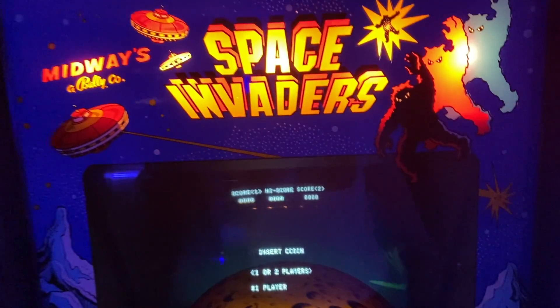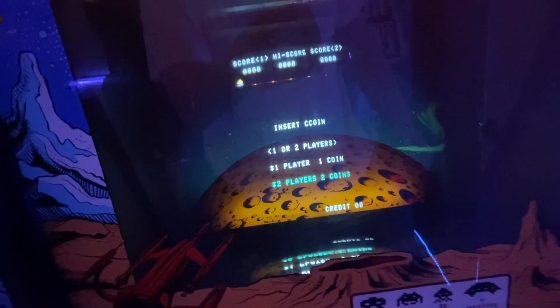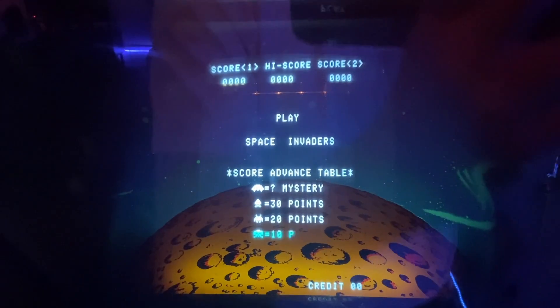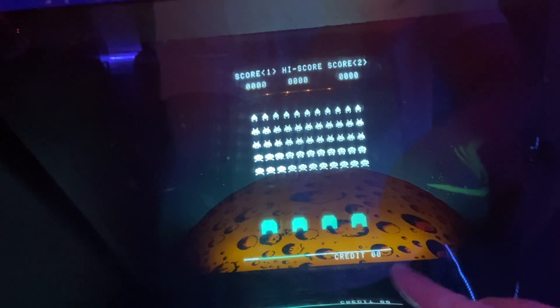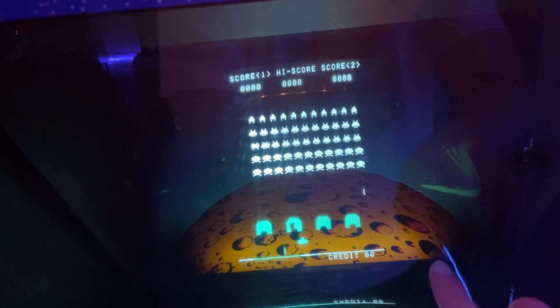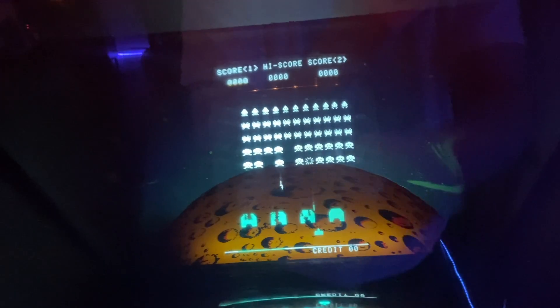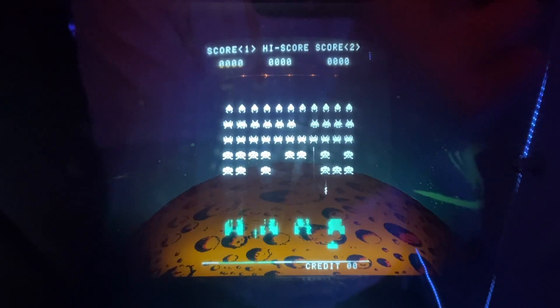Okay, so now I have all the games turned on. As you can see, all the lights up here work for the marquee. This is what I was talking about — the monitor is actually down here and it points off the mirror, so this is actually the reflection you're looking at off the mirror. There's also a little moon piece of plastic back there, as well as a cardboard background with a space theme. It's a really cool effect, it looks really awesome.